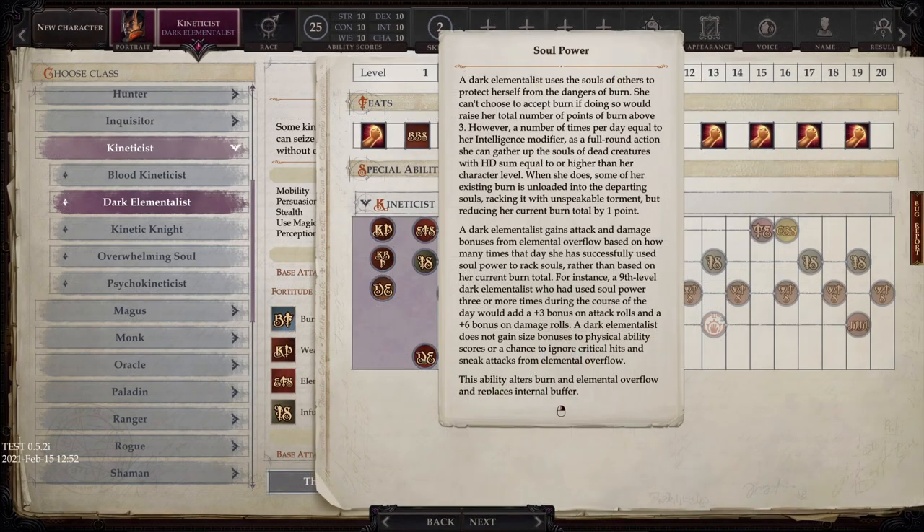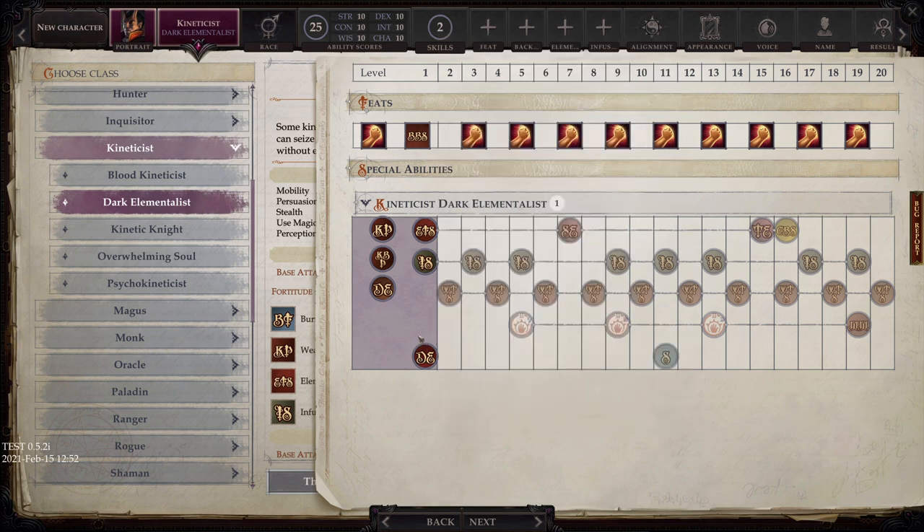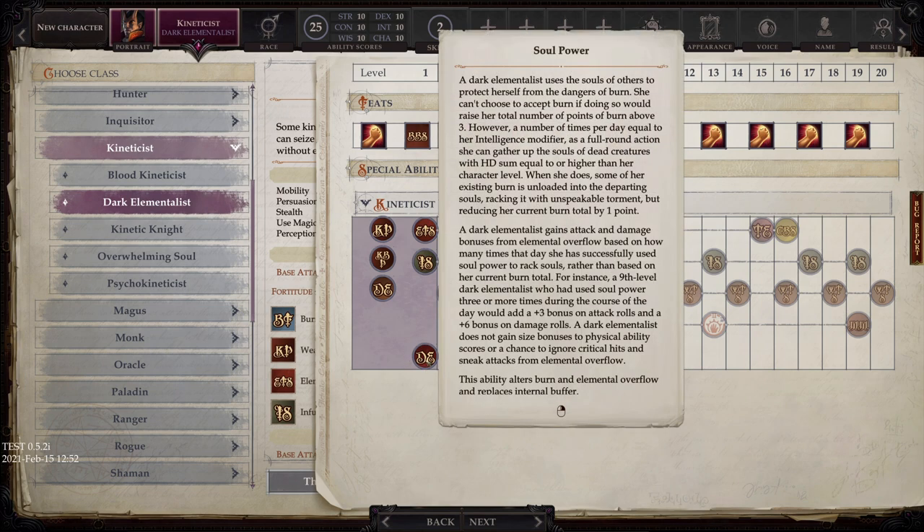Then we have the Dark Elementalist. Dark Elementalists use their burn and a couple other things a little differently. For starters, they use their Intelligence instead of their Constitution modifier, and they get different saving throws — high Will but low Fortitude and Reflex, which is usually the reverse. They get soul power, which changes the burn mechanic. A dark elementalist can only take three points of burn regardless of their Intelligence modifier. What their Intelligence modifier does is allow them, as a full round action, to gather up the souls of dead creatures and offload their burn onto those spirits, and their elemental overflow bonuses come from how many times per day they've done that.